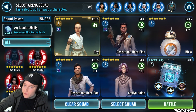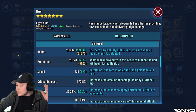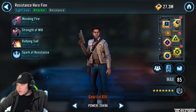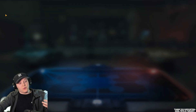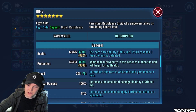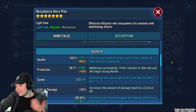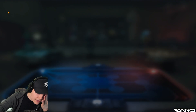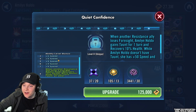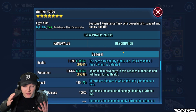Now this is the team I'm running. My Rey mods are not amazing, but not terrible. The Kron helps a little bit with health and protection. Speed is not perfect, I'll be honest. She's a Relic 8, that definitely does help. My Resistance Hero Finn is Relic 7 and he's at exactly 300 speed, so that works out perfectly. BB-8 doesn't do too much for me - kind of helps up the turn meter. Poe is Relic 5, got the Zetas. And Holdo - I don't even have the Zeta unique on her, which I assume would help a little bit. I've just started playtesting her with this Kron.